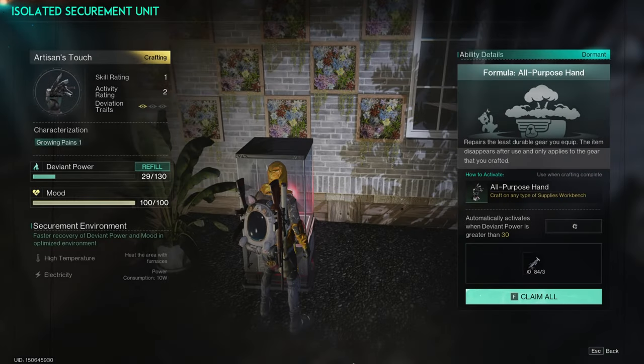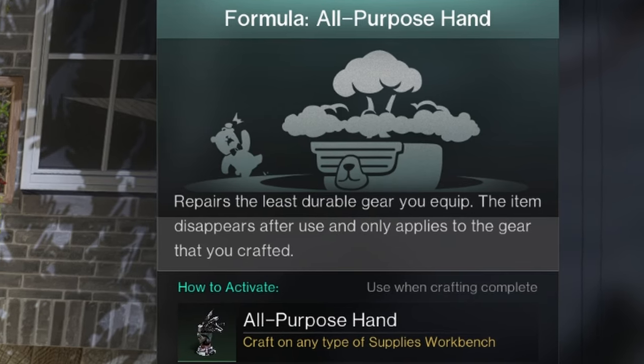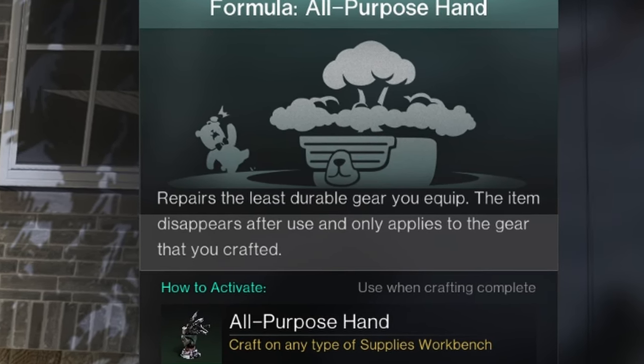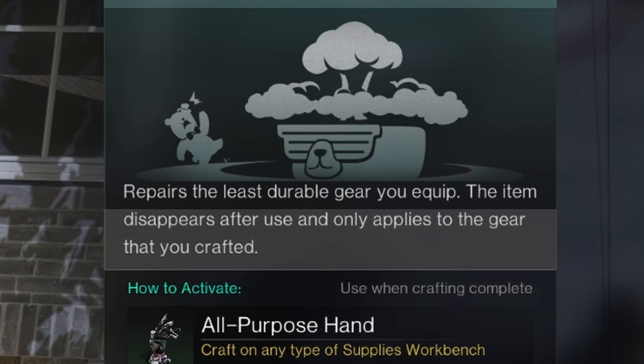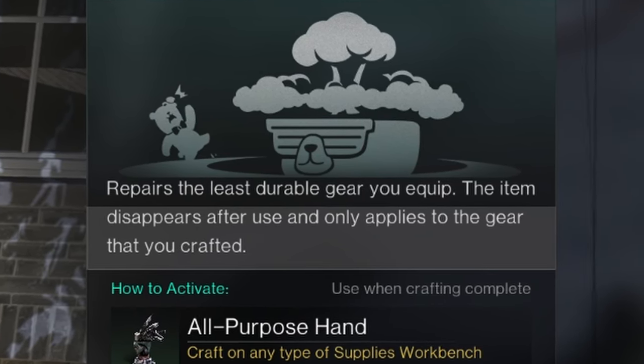The Artisan's Touch formula is an all-purpose hand that repairs the least durable gear you equip. The item disappears after you use it and only applies to the gear that you crafted.